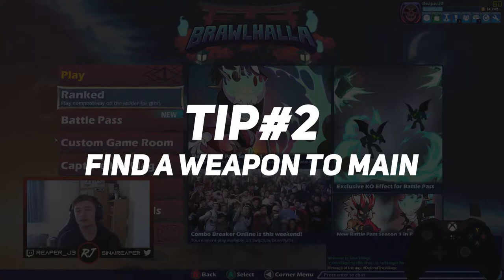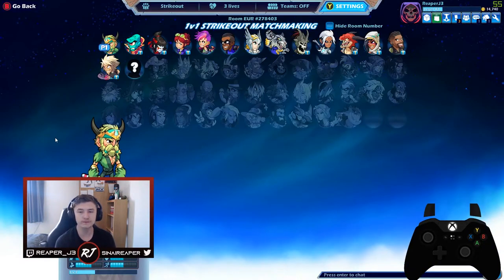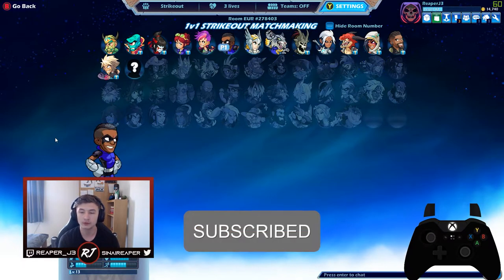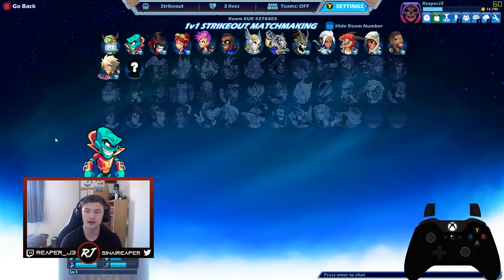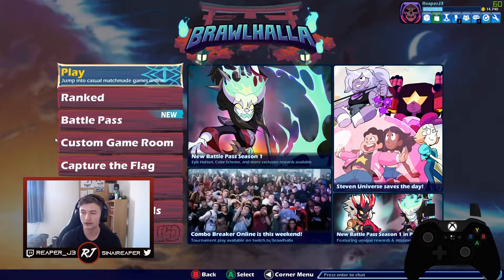The second thing I would recommend as a new player is going into strikeout 1v1 and finding a weapon main. The reason I say strikeout is because you can have three different characters, and each character has two different weapons, so you could be playing with six different weapons in a single game. For example, you could play Brodvar with a sword and a hammer, Lord Vrax with a spear and blasters, and something like Brynn who has a spear and an axe.